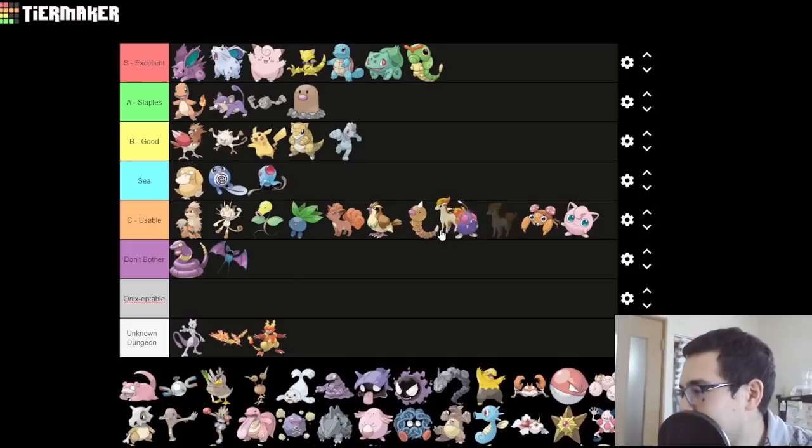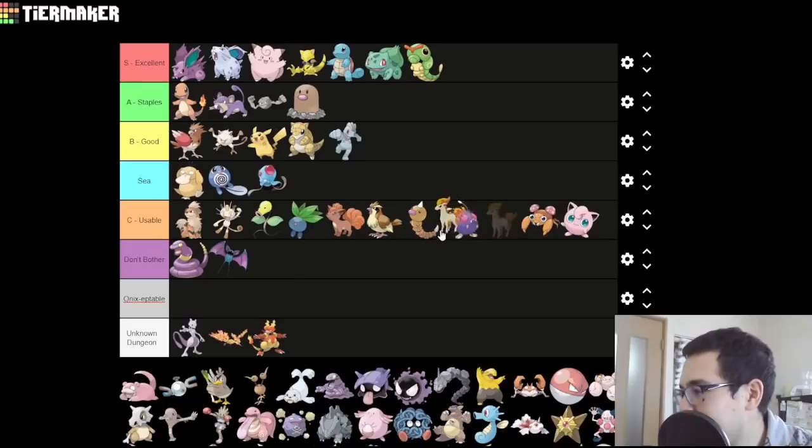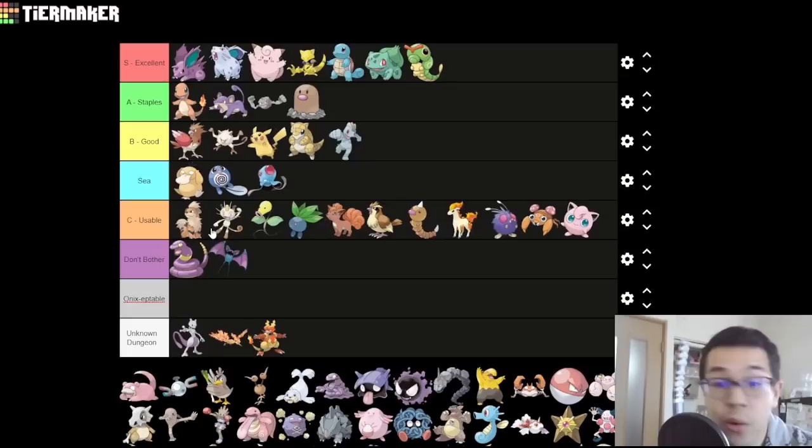Ponyta — this thing is just really unexciting. It's outclassed by the other mediocre Fire-types, which are available earlier and can take advantage of an instant stat boost from Firestone, whereas Ponyta has to wait until around the early 40s to evolve into Rapidash. Rapidash's stats aren't that incredible either. It really wishes that the physical/special split had taken place so it could at least get Flare Blitz off of its better attacking stat. Not great, not a disaster, but I wouldn't recommend using it unless you really like horses.